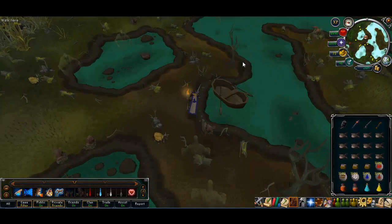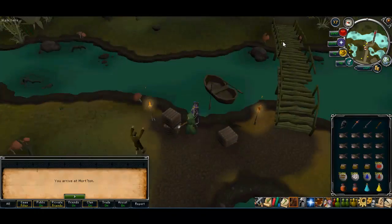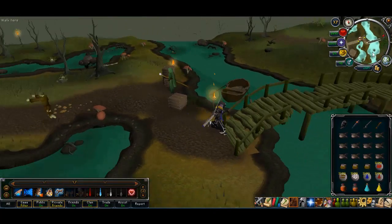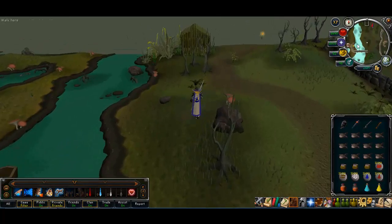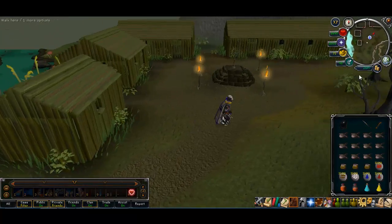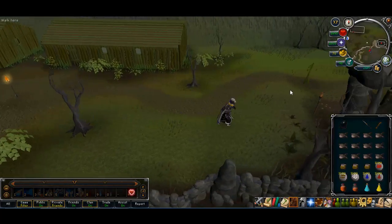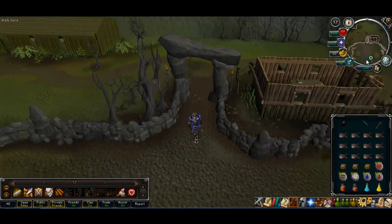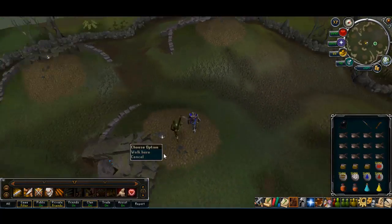Board the swamp boat and the travel prompt will come up. We're in Morton — just run east over the bridge and you're pretty much at barrows. You don't even need a spade anymore; they have spades on top of the mounds now. This is the order I go: Ahrim's first.